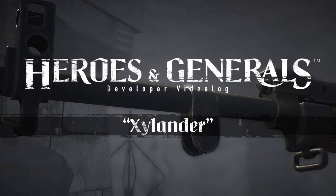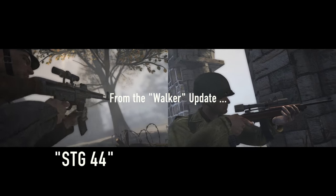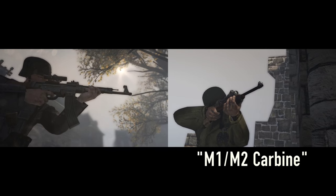Welcome to the Heroes and Generals Xelander Update video log. In the Walker update, the German faction got the Sturmgewehr 44 assault rifle for infantrymen, and the US faction got the M1M2 carbine capable of full auto fire.